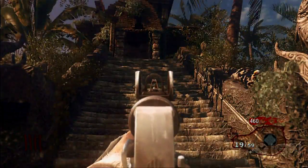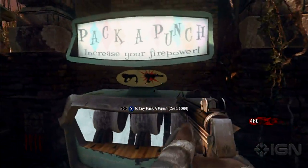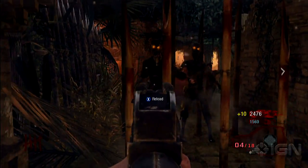If you're a zombies veteran, you know all about Mr. Pack-a-Punch. Basically, you throw a gun in and it comes out all shiny and upgraded. There have been elaborate ways to get to this machine in the past, but thankfully Shangri-La isn't too bad.